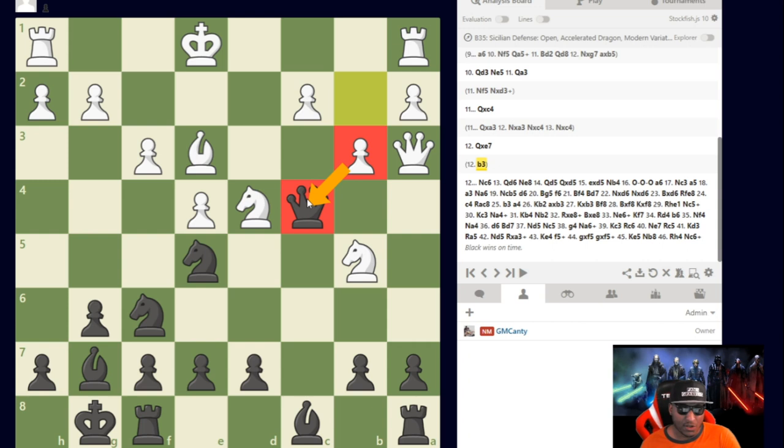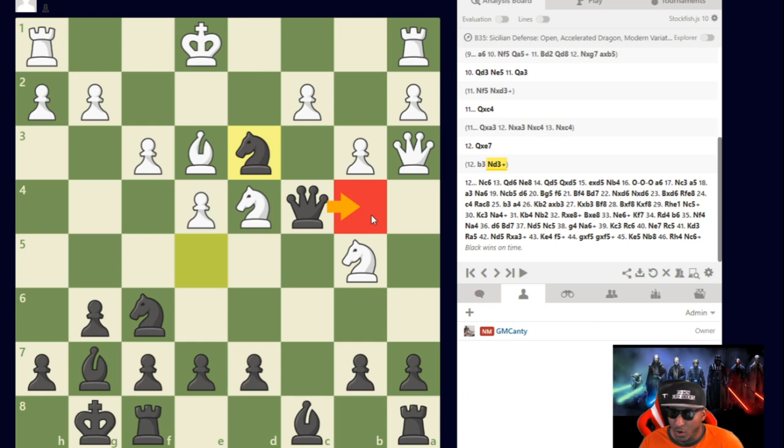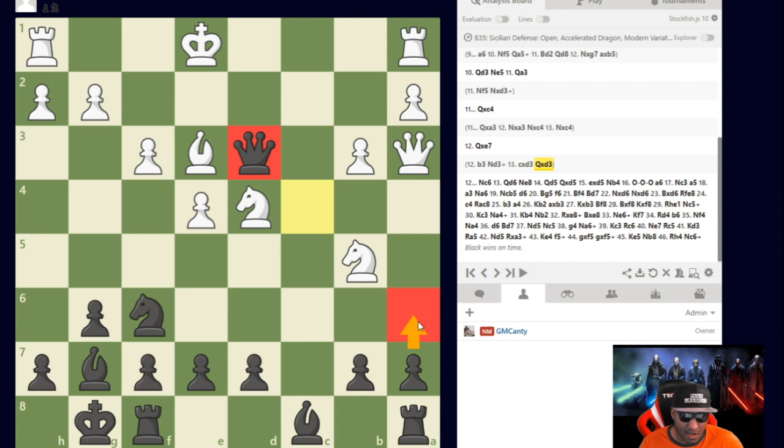If he would have played b3, my only way out is Knight to d3 check — still doing well as Black. If he moves the king, I have Queen to b4 and the queen escapes. If he captures, Black is attacking and the queen gets out. A6 is coming, his pieces look awkward. You have to be slightly careful with queen placement so you don't trap your own queen, but there are many tactics available for Black in this form.